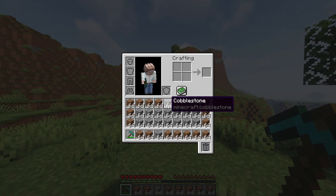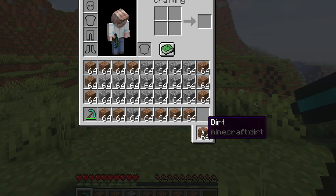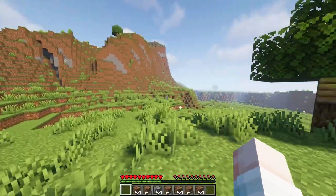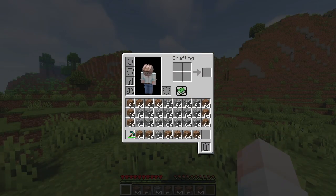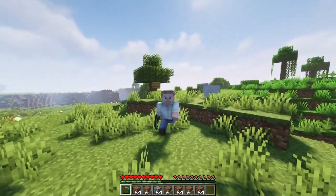This mod adds a trash slot to your inventory, allowing you to quickly and safely get rid of unwanted items. In case of mistakes, the trash slot keeps the last deleted items stored to allow you to take your item back out. Definitely a life-changer in my opinion.